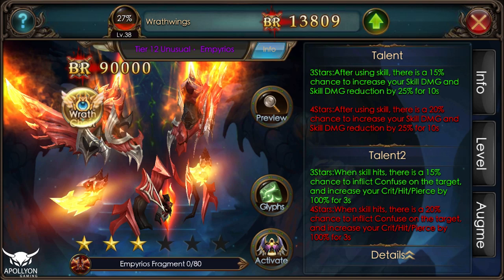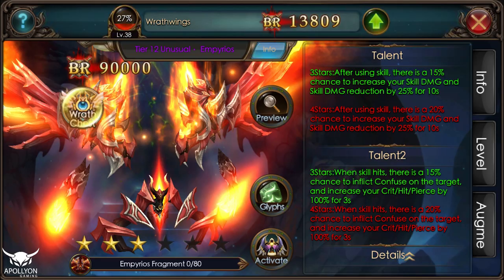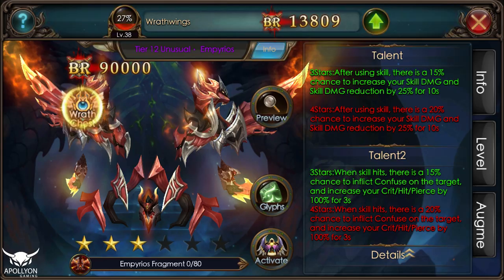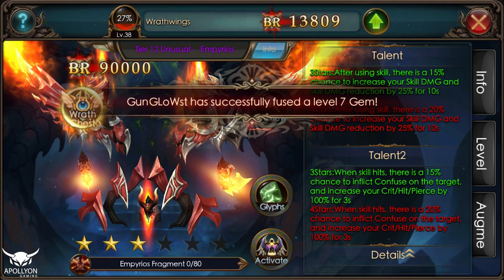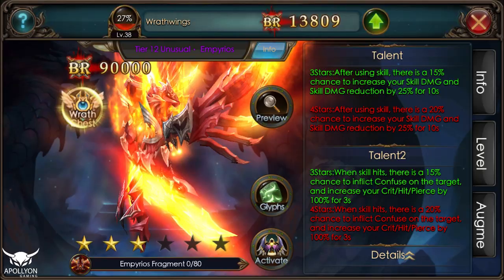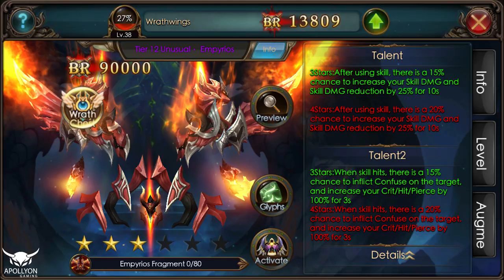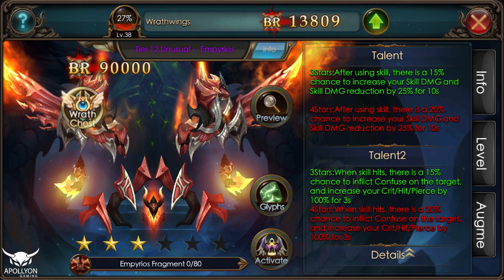This wing activates on skill use — whenever you are using your skills there is a 15% chance one of the talents will get triggered, and the talents are very good. After using a skill there is a 15% chance to increase your skill damage and skill damage reduction by 25% for 10 seconds. That 10 seconds is a very long time for any PvP battle — it usually takes less to kill someone nowadays if you have good attributes. That 10 seconds gives you a lot of time to utilize the buff from the first talent.